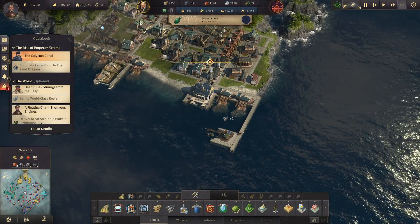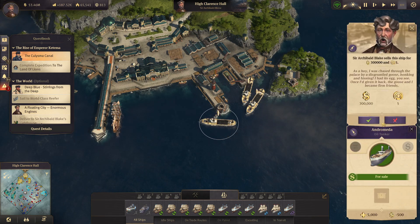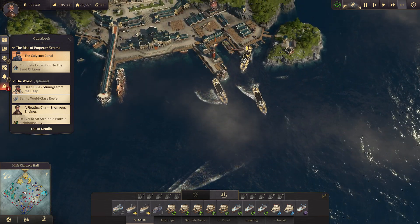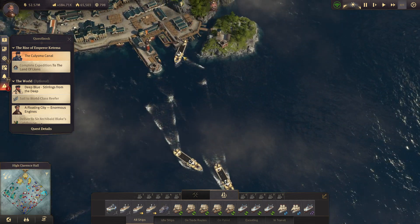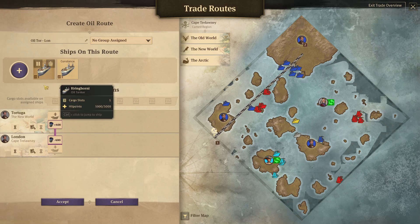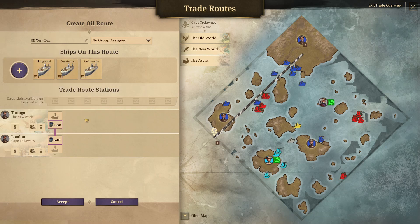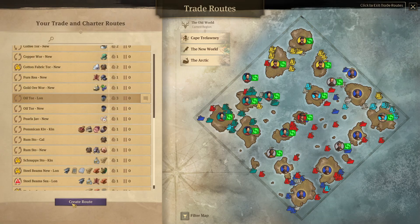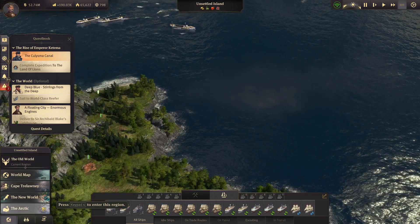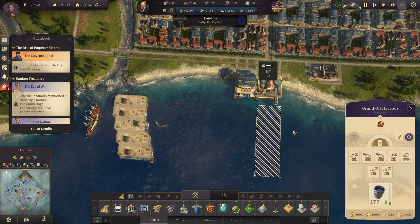Let's go to the old world and buy us a couple of oil tankers. Let's buy one there, one there - let's get two of them going right now. We'll buy one more just for the hell of it, just to have it over here at the fleet. Let's go to the routes, then the one for London - we'll add the Constance and the Andromeda. We'll have all three of these coming in for oil. There we go - awesome. So now we shouldn't have too much oil issues. This is fully upgraded to a Grand Oil Harbor - that's good. Maybe we can upgrade this too to be a Grand Trading Post, that way we upgrade the storage by a lot as well.